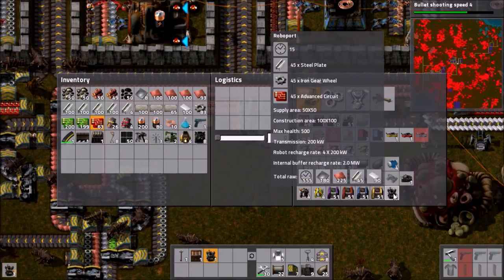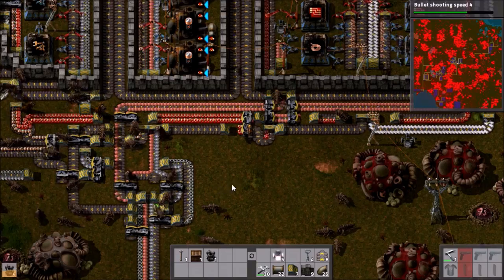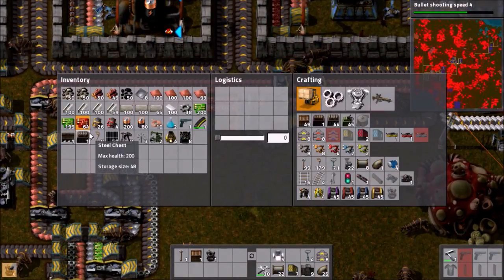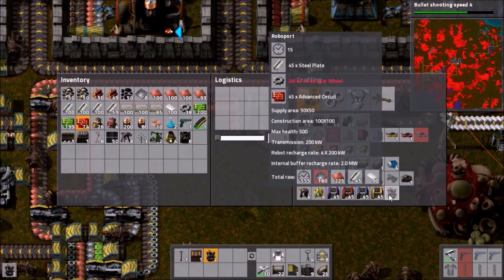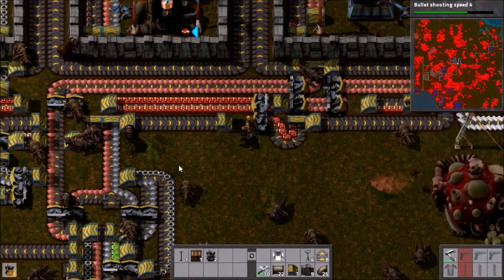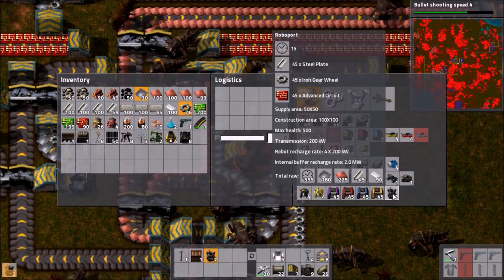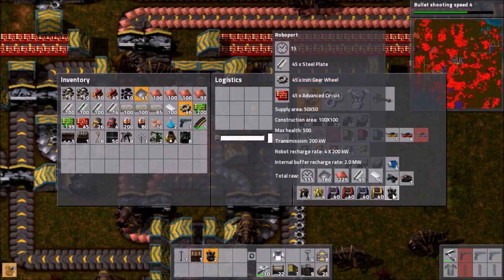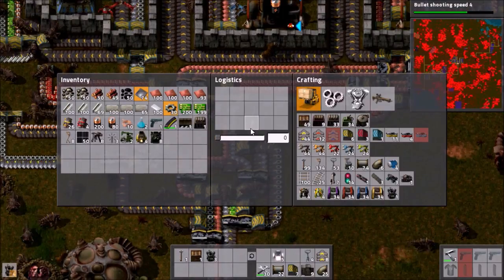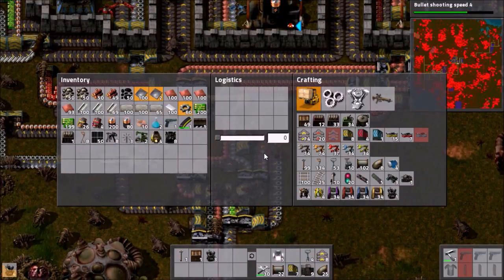Let's start hoovering up these so we can craft some more. We want to have plenty available. We have gears actually. Is there any way we can get to gears and advanced circuits at the same time? Probably not. Let's get up to 90 of these - that'll let us make two roboports. And then gears - millions of them. In fact, we'll get iron at the same time. Once we have the gears, that gives us seven in total, which should be plenty. We'll be able to just sort of plonk them all over our factory.